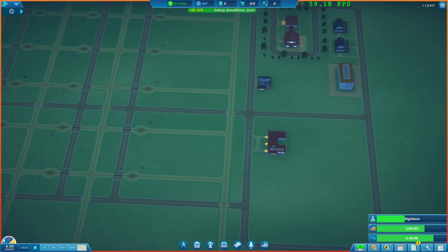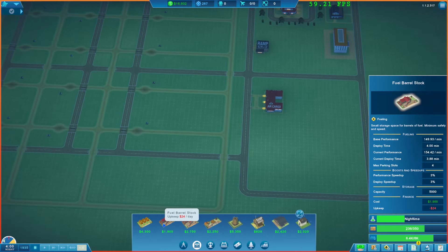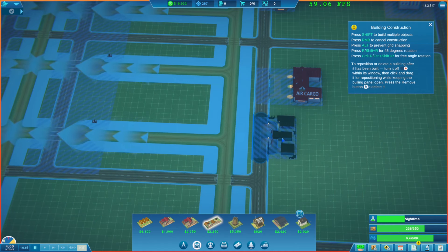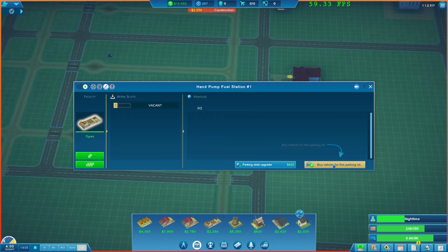Let's buy the other facility — the fancy one, the hand pump fuel station. We'll grab this one. It squeezes in there pretty nicely. We'll pop it in.